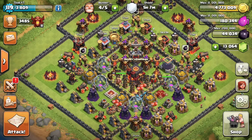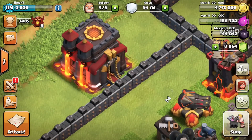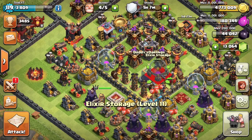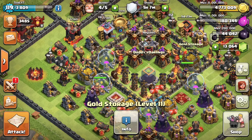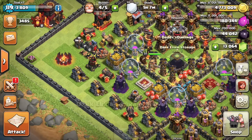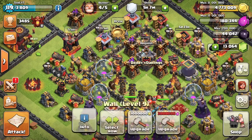The next tip is putting your town hall on the outside of your base. Placing your town hall on the outside protects your loot — dark elixir, gold, and elixir — in the center. You want to save up that gold, elixir, and dark elixir to upgrade your buildings to max before upgrading your town hall. When attackers come, they'll most likely take the town hall and leave without touching the loot stored in the center of your base.